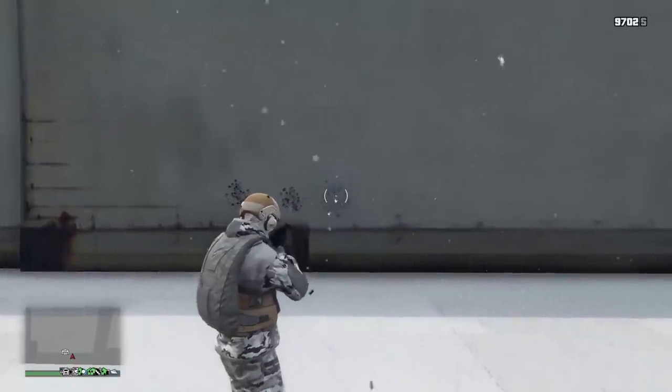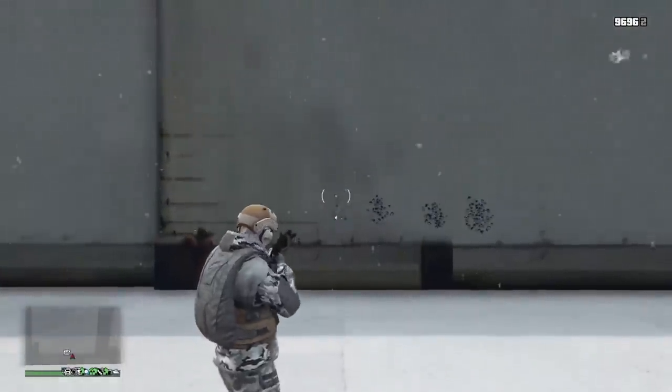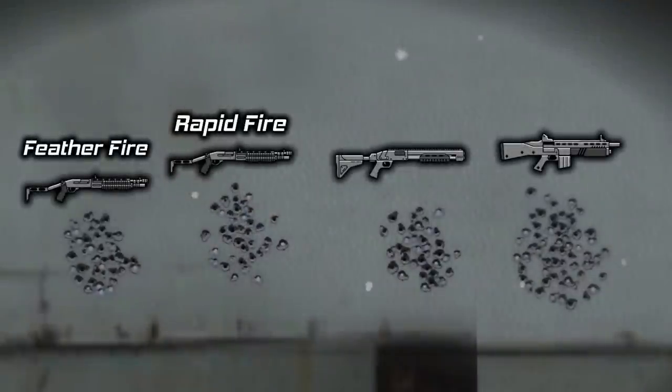If you fire the Combat Shotgun as fast as it can go in semi-auto, the accuracy is going to be a lot worse. So for one test I feathered the shooting and waited for the recoil to subside, and on the other I fired as fast as I could. The Assault Shotgun is the least accurate one out of the bunch, and there is a clear difference in accuracy between feathering the fire and rapidly firing the Combat Shotgun. The feathered-shot accuracy is pretty much identical, if not better, than the Pump Shotgun Mark II's accuracy.